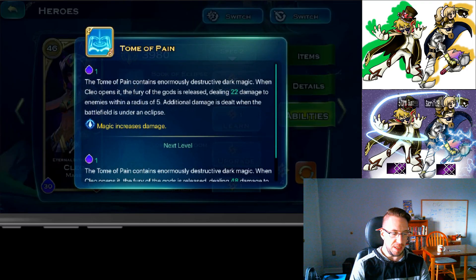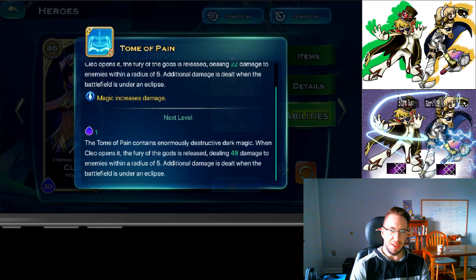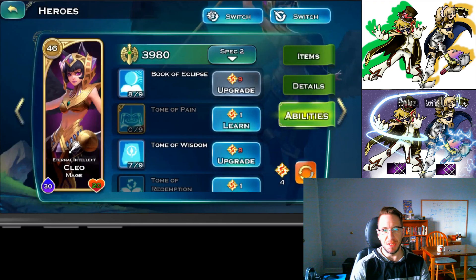Next, Cleo has Tomb of Pain. It does a little bit of damage — I've never really used it much, so I just skip over this one altogether.